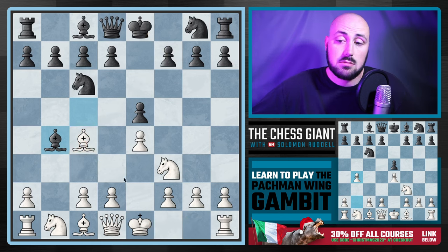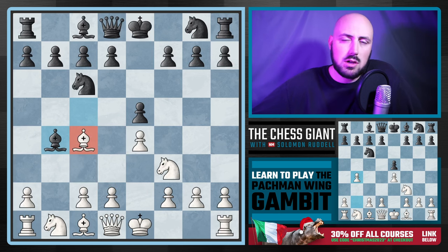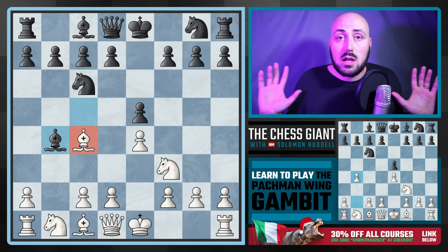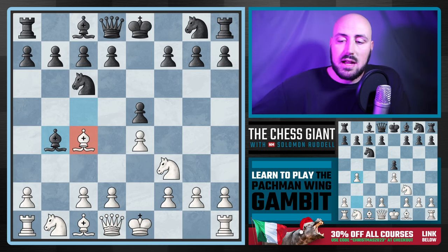The main idea is to play c3 and start looking at d4, really breaking the game open. Having this bishop on c4 is a huge plus. I wanted to include this video not just because of the Pacman Gambit, but to show an idea that can transfer to other kinds of positions as well.